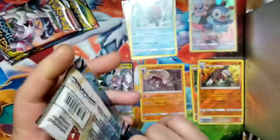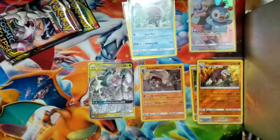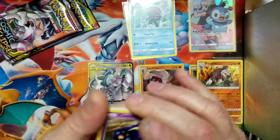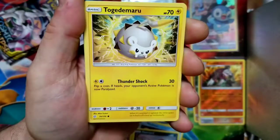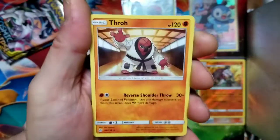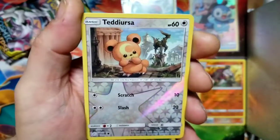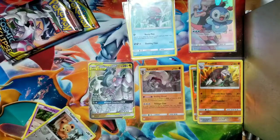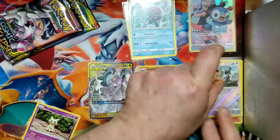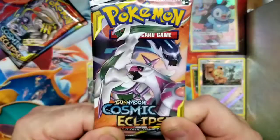Alright, here we go. A code card for you guys. We got Cosmog, we got a trainer, we got Wailmer, we got Poipole again, a Gracidea Lightning, we got Trapinch, we got Dart tricks, we got Cosmoem, we got a reverse common and the rare is going to be a Mimikyu — not a rare holo. Nothing spectacular, but it's still cool — it's fun to open Pokémon cards.